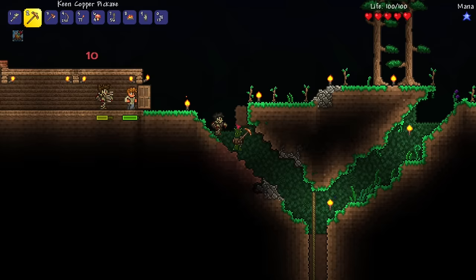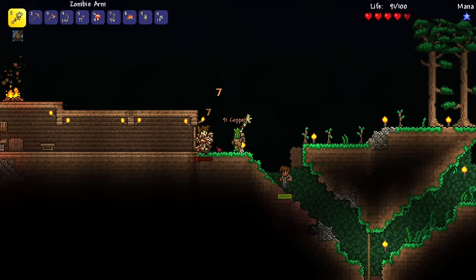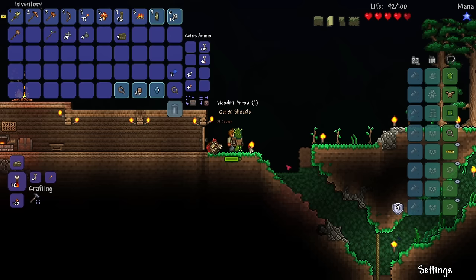Wait, how did that zombie even get in — did Kyle open up the door and let him inside? What are you doing, Kyle? Oh, a quick shackle drop. Is that a warding shackle? Plus four defense. You guys said if I had matching armor — can I not equip this? Oh, I already have something on my hands.